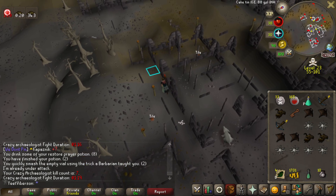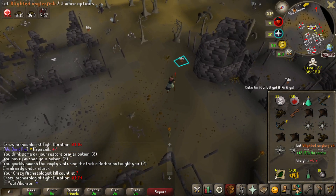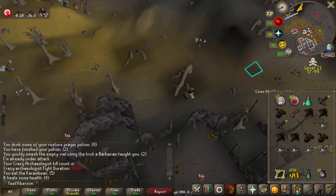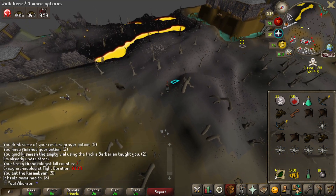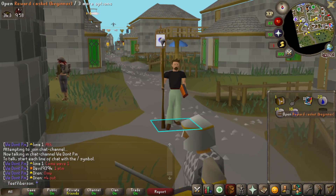There it is — two rune crossbows, awesome! Just when we were about to have to re-up. That was super easy. I got an extra one for a stash, so this was excellent. Seven kills and we got the muddy key too — we'll just head back to Ferox Enclave and move on to the next thing.